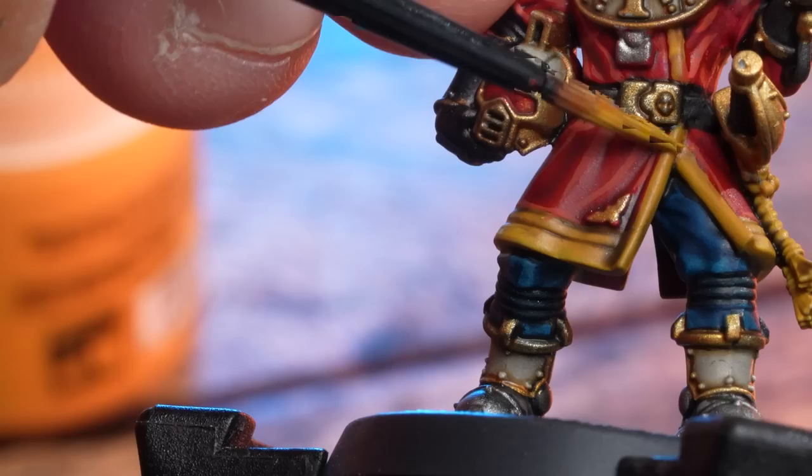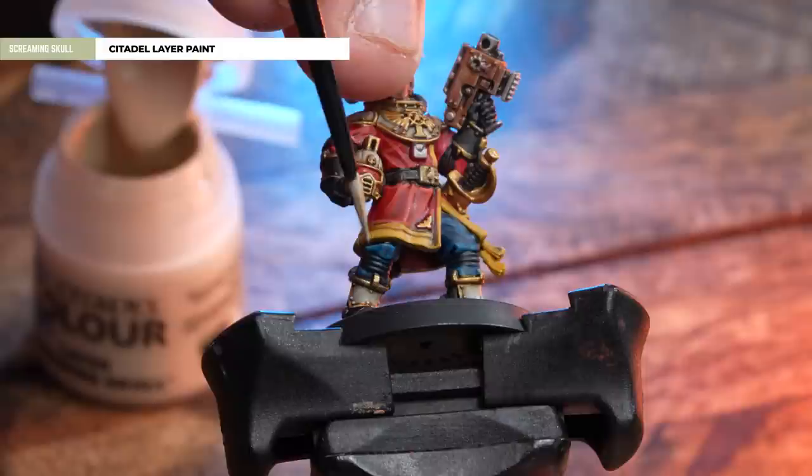Just add a little bit more punch to that yellow — what we're going to do is highlight and tidy up those raised areas, and then use Screaming Skull as a highlight on the edges. In most places, you can just use the edge of your brush like I'm doing here.